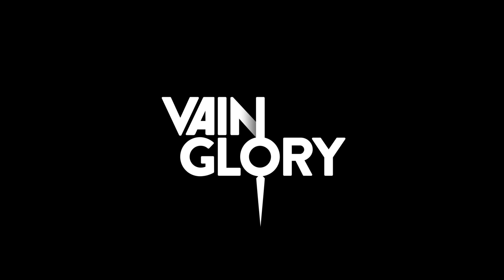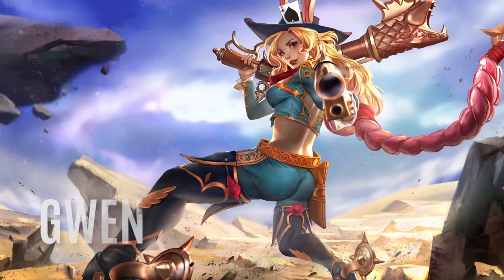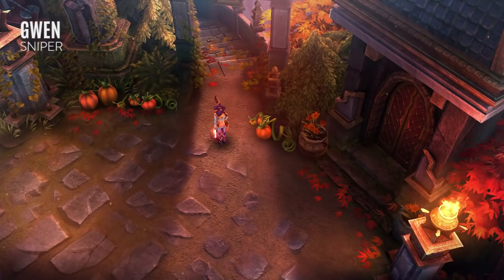Hey, this is Ciderhelm, and welcome to the Vainglory Hero Spotlight. Today we're looking at Gwen, a gunslinger who always turns the tables in her favor. Gwen is among the fastest heroes in Vainglory, able to move swiftly through the Halcyon Fold and quickly break free from dangerous situations. She is best played in the lane where she can focus on earning gold to keep an edge over her opponents.